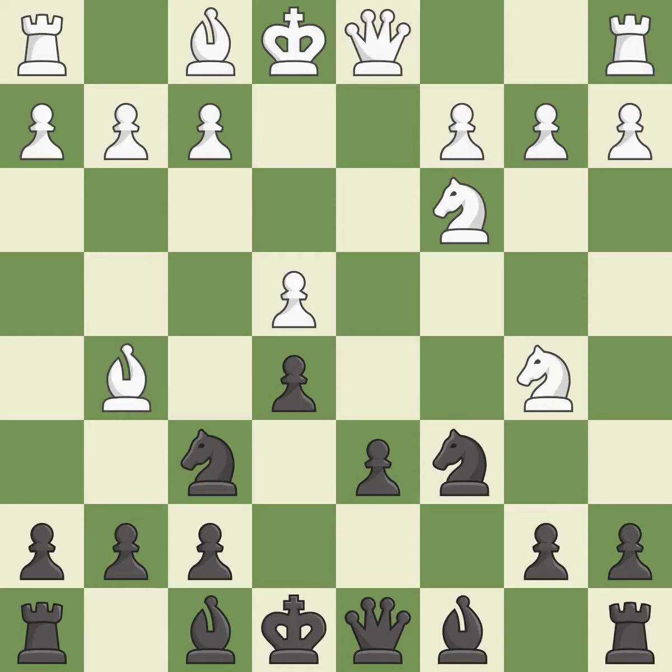Bg5 pins the knight on f6 and threatens Nc3-d5. a6 kicks the knight off of the active b5 square. Na3 retreats the attacked knight — it will look for a new square on c2 after White plays c2-c3 or c2-c4.